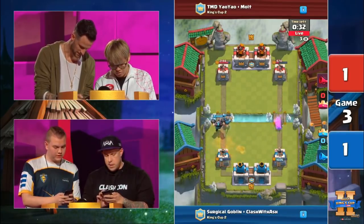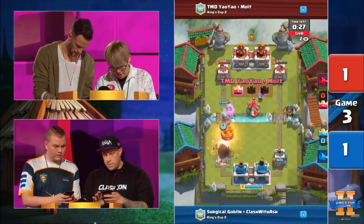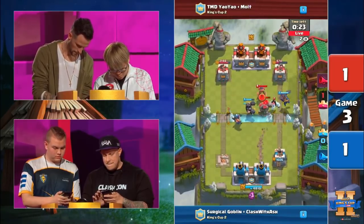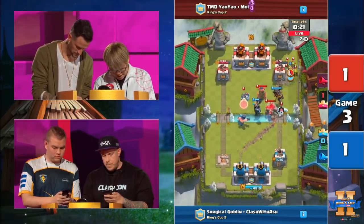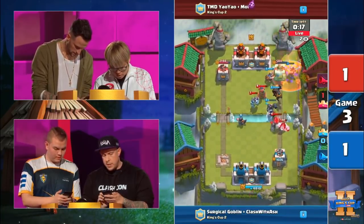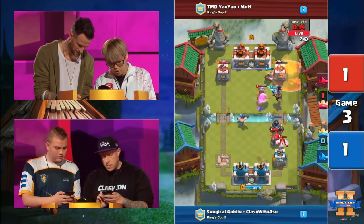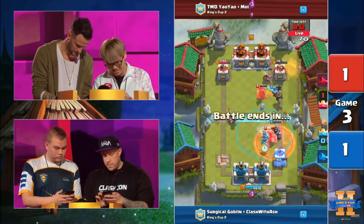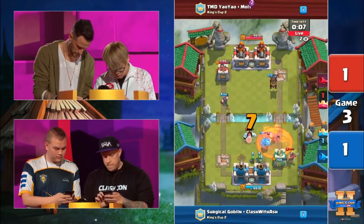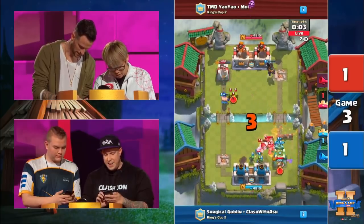The left side tower is so close — it's within Zap range. The Log's gonna finish it off. 30 seconds left now for the blue team to tie this up. Rolling through — an awkward split push here. Surge and Clash with Ash send in the big ground attack out the left lane, but it's actually getting dragged to the right by that Golem. We might have a chance to put this into overtime after all. Lava Hound took a hit from the tower and the Miner's connected. That thing is going down — can they keep up the defense? The Golem took the Mega Knight on a walk. That tower's getting low. Surgical Goblin does take the tower, so we may go to overtime — but we'll definitely see a 2-1 victory from one of these two teams.